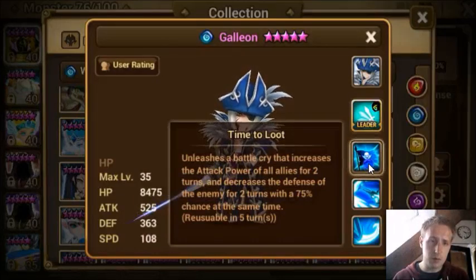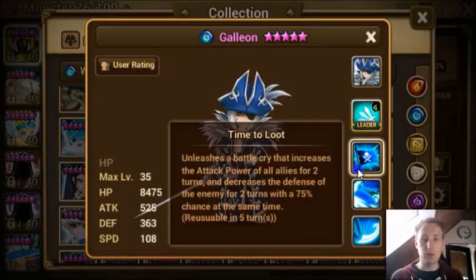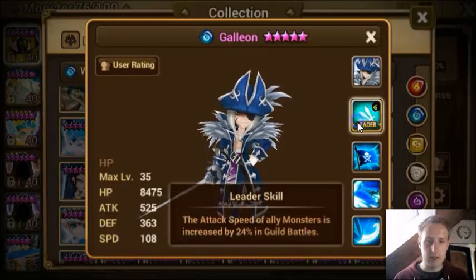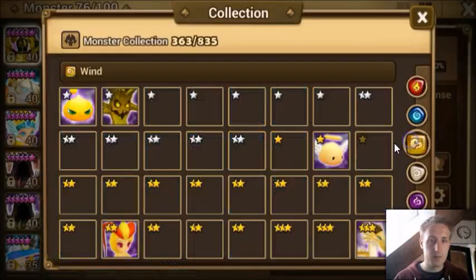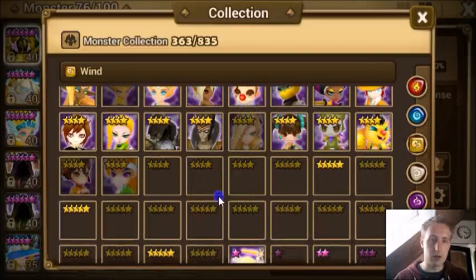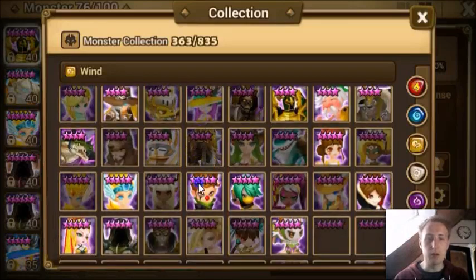So it's a buff for attack power and decreases defense — nice! Time to Loot is pretty awesome because you can just have no defense on enemies while having an attack bar boost. That's great. I like the water one. It's good in guild battles as well. I would definitely make him a water tank, using him for that buff, and maybe make a hybrid so he does some decent damage.